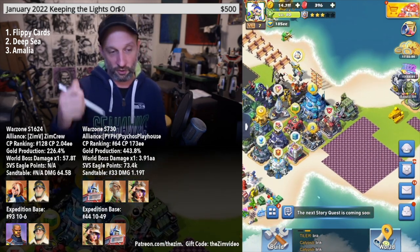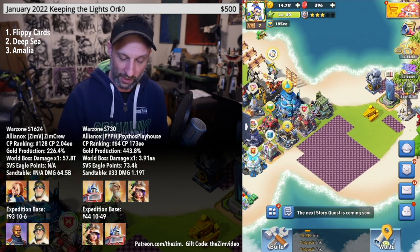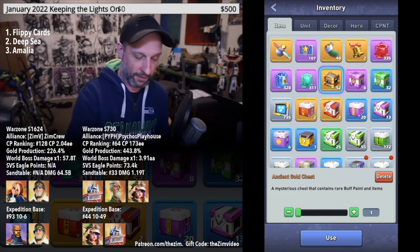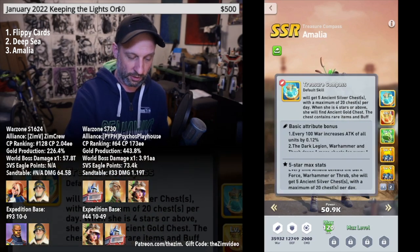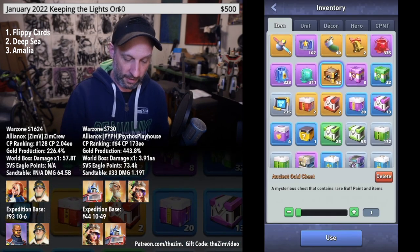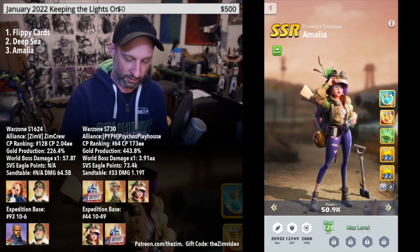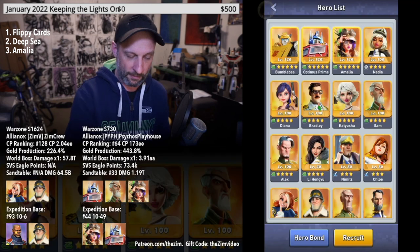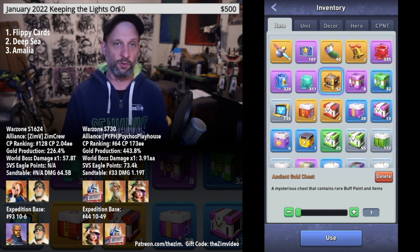Number three is the Amalia Chest. On this account I have the hero Amalia, whose special ability lets you collect chests when you defeat Dark Forces. I have her upgraded to the point where I receive Gold Chests — when you first start out you get a Silver Chest, then you progress to Gold. Within these Gold Chests you can get Universal Orange Shards.